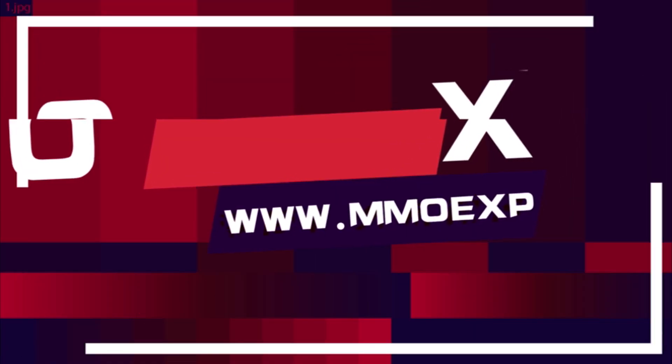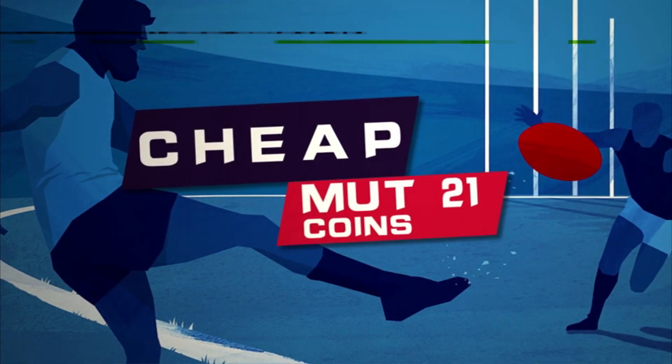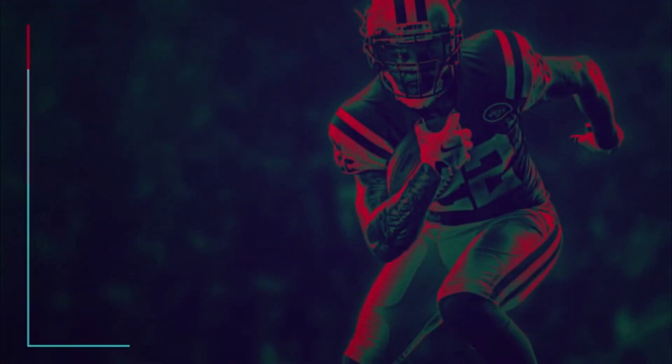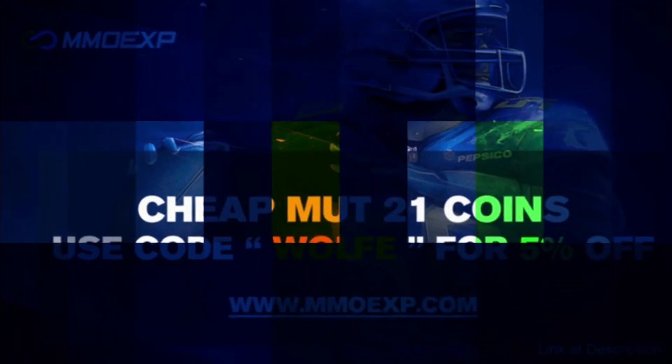This is the only place you need to go if you need cheap and fast coins to build your god squad. Hands down they have the cheapest prices. Make sure you go to mmoxp.com and use code wolf for 5% off. Link is in the description.